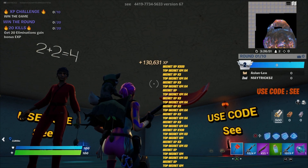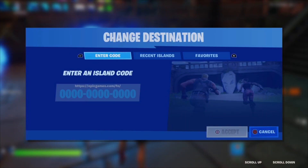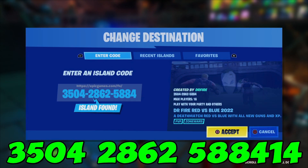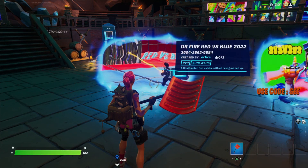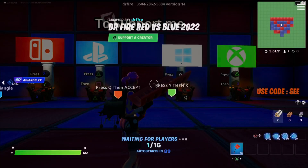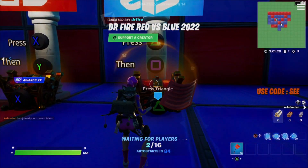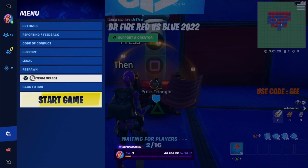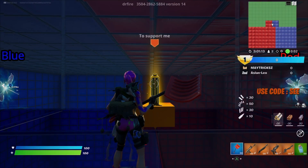The following glitch is actually with a different new island and we have a different new code for this one. Type in this code and make sure you have version 14. Enter the following code and make sure it is version 14, then enter the island. Once we have entered the portal, come over to the console that you are on, interact with the options button, and find the start match button at the bottom — then enter start match so you don't have to wait 90 seconds.